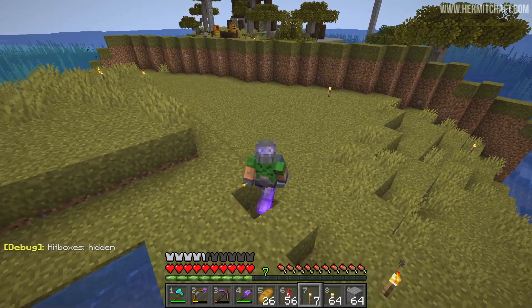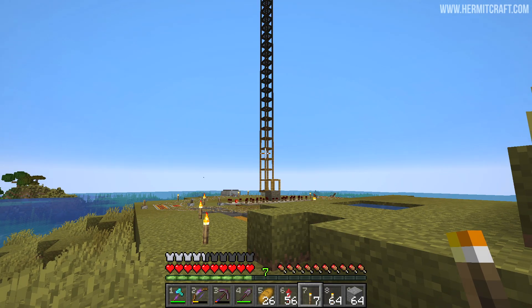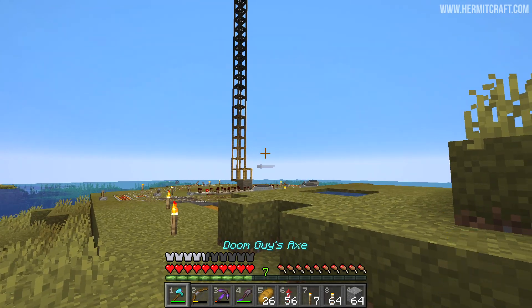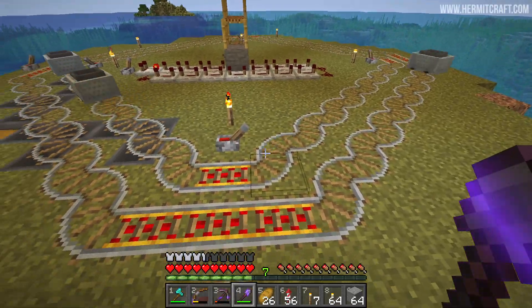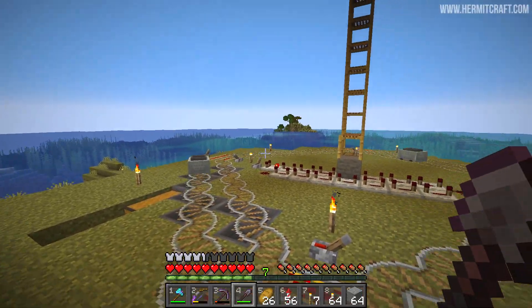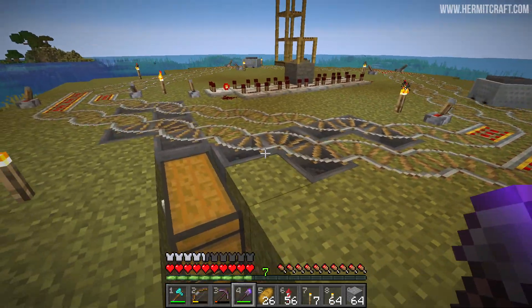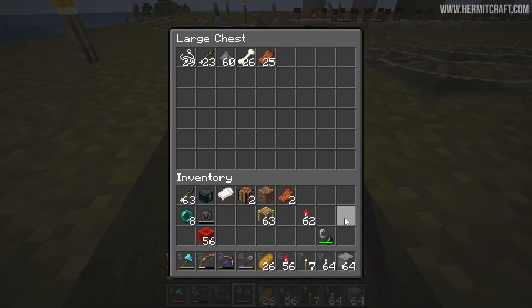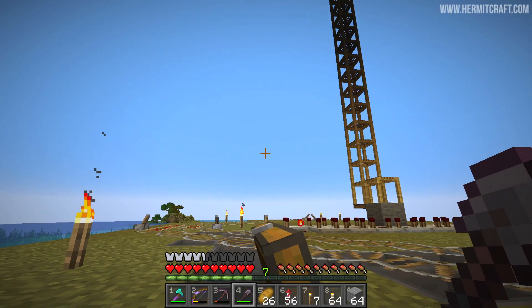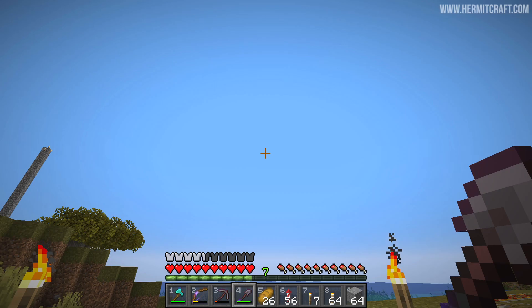This farm was designed by IanX04 — I'm going to link it in the description box if you want to learn about this design. I also expanded a little bit on the collection system. It's simply a hopper minecart spinning around, and then you use some hoppers underneath the rails to unload all of the items. We've got a lot of them, and I didn't have to AFK long at all — maybe no more than half an hour, which is superb.